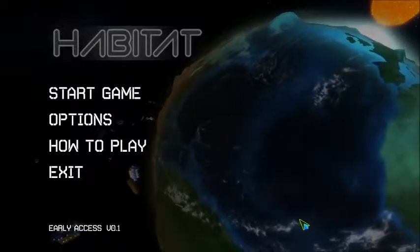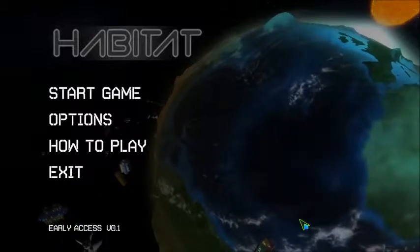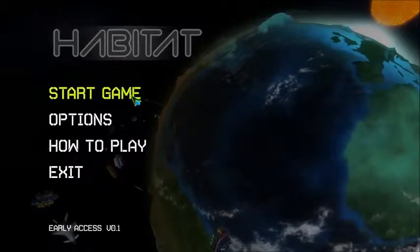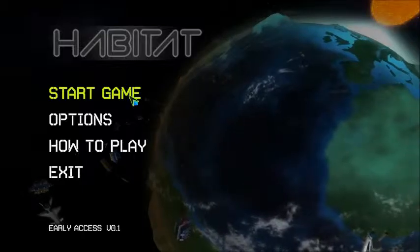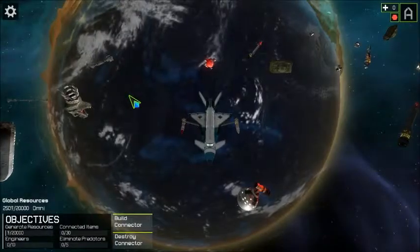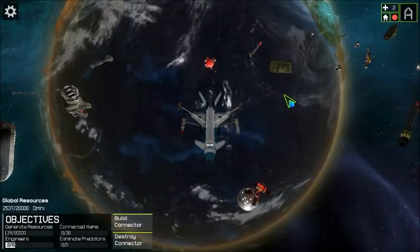What the game says is that Earth is doomed and humanity has one last refuge, and that is orbit. So you are going to be spending the entire time you're playing this game, at least in the stage it is right now, building a spacecraft in orbit out of various wreckage that is floating around.